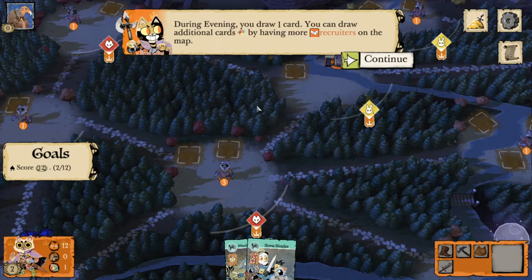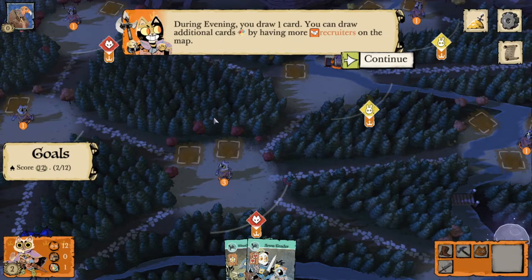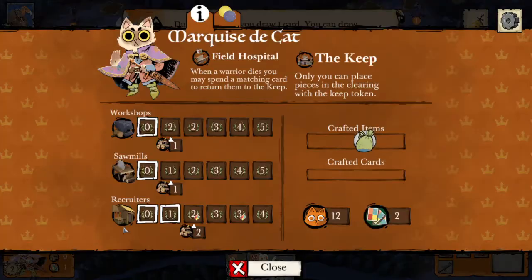During evening we draw one card, and we can draw additional cards by having more recruiters on the map. As we build more buildings they're worth more points but they also cost more wood. We can see that with our third and fifth recruiters we gain access to drawing more cards.